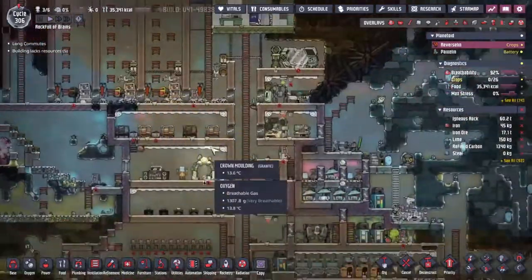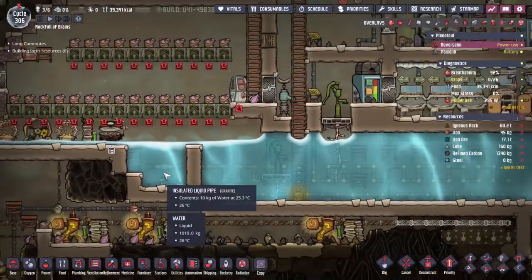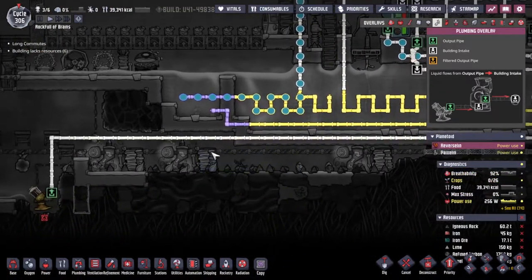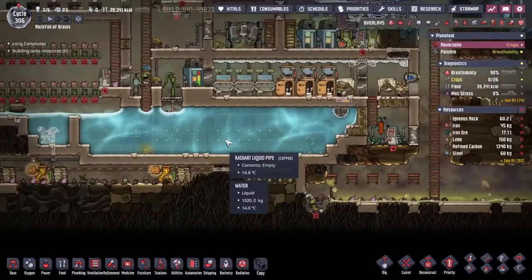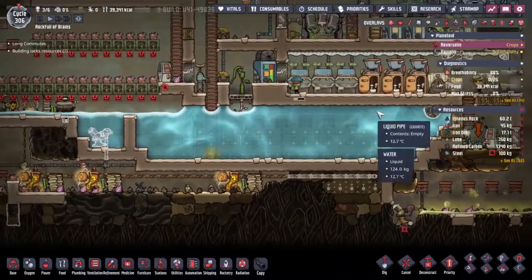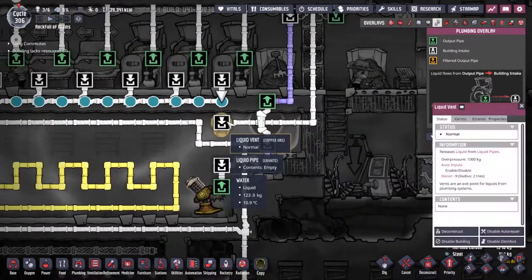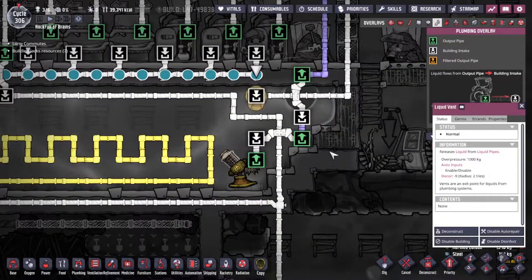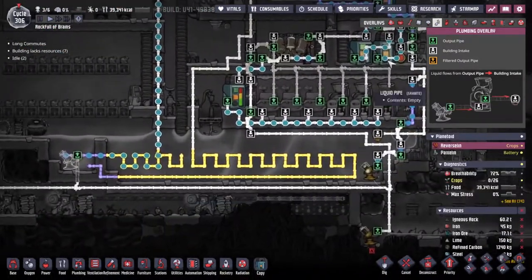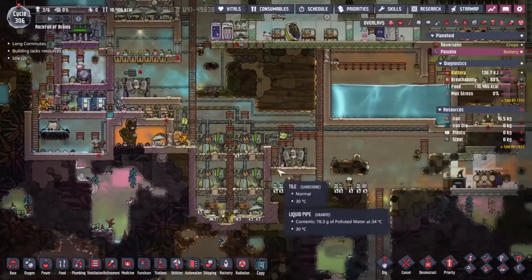Whilst we sit and wait for a few things to sort themselves out — now that we've got this water cleared — we're just going to dump it into this pipeline here. It'd also be really good if we could move this liquid vent down a tile. So from one watery mess and a pile of pipes, let's go over to another watery mess with a pile of pipes.